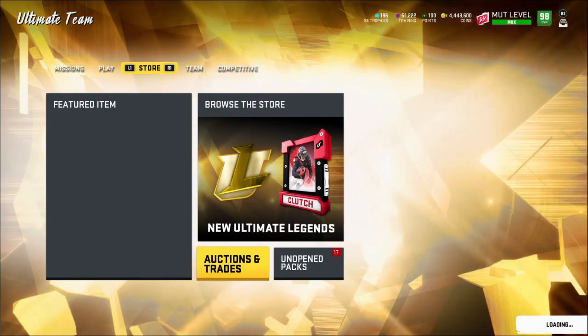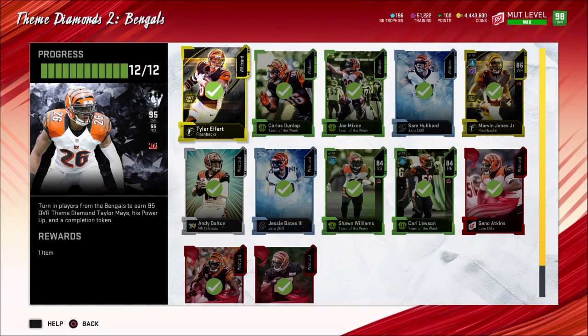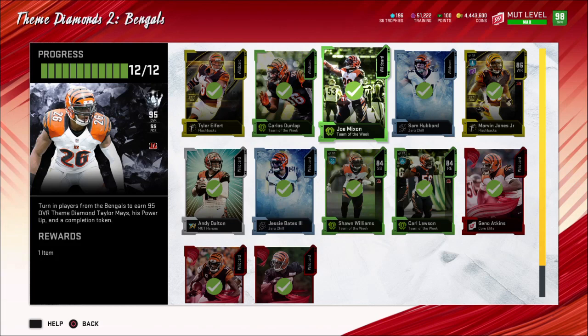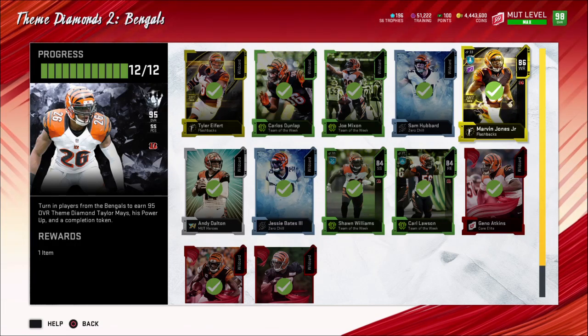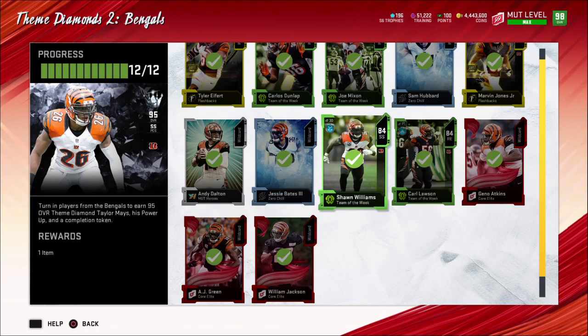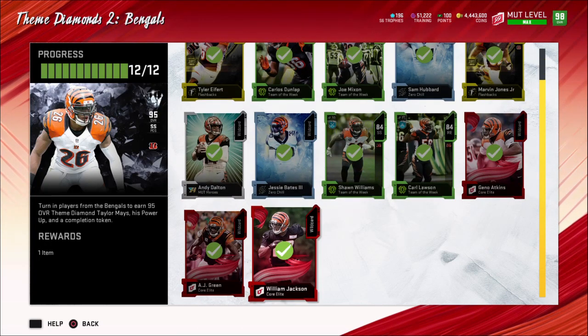Let's go into the sets and go through the cards and how much they cost. You need Tyler Eifert, going for about 21k to 25k. Chris Dunlap is about 8.5k. Mixon is about 10 to 14k. Hubbard is around 7k. Jones is 5k. Dalton was 9k. Bates was 5k. Williams was 5k. Lawson was 6k. Atkins was 5k. Green was 5k. And William Jackson was 3k. I did a quick calculation — it's 90 to 100k total if you get those prices.